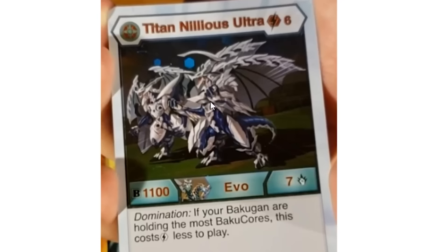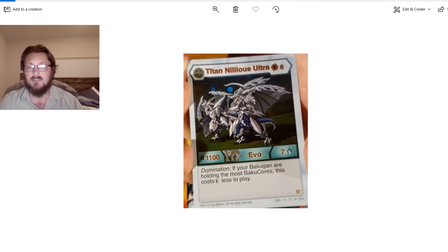Titan Nilius Ultra in Haos. It's a 6-cost, 1100 B-power. Evolves from Ultra Nilius, 7 attack. Domination is still there for Haos. If your Bakugan are holding the most Bakugors, this costs less to play. Everyone who's seen this has seemed to say it's another misprint — similar to Titan Nilius from the first set that mentioned Fangzor incorrectly. They didn't tell us how much energy this costs less to play. My thought is it's going to be 2, so then it's a 4-cost. It's a misprint, and they're going to have to tell us once the set drops.